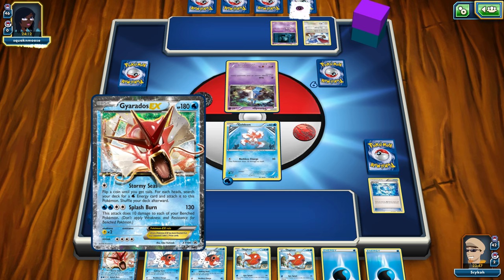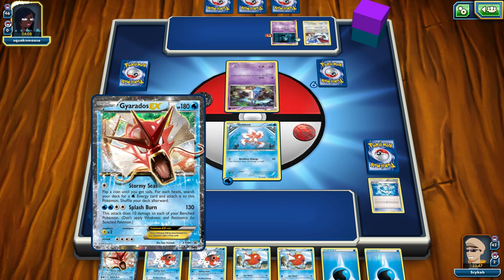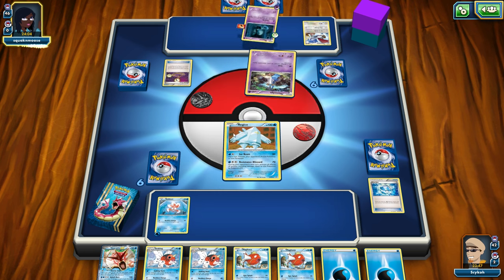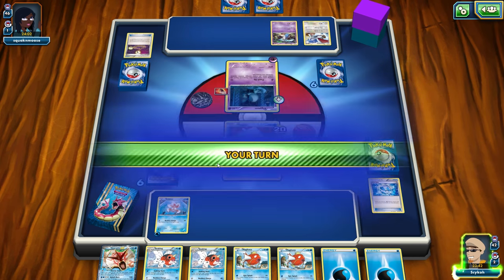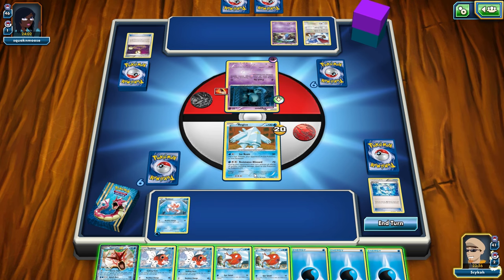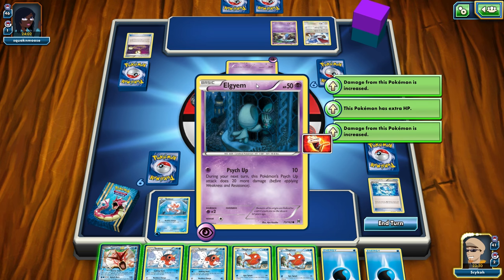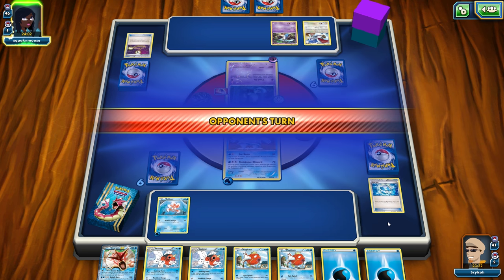Stormy Seas: flip a coin until you get tails, for each heads search your deck for a Water Energy card and attach it to this Pokemon — so we could power up very quickly with that. He's going to use an Escape Rope — I guess it swaps my Pokemon, so we're going to be stuck with Regice, which is kind of a problem. I was thinking of not putting him down to begin with because of this, but it's a little too late. I think what I'm going to do is hold on to Gyarados, put him down eventually, and for now just start fighting with Regice. I could evolve to Seaking but not a whole lot of reason to do that. I guess we'll just end the turn.